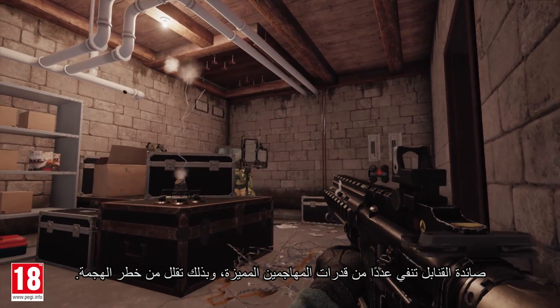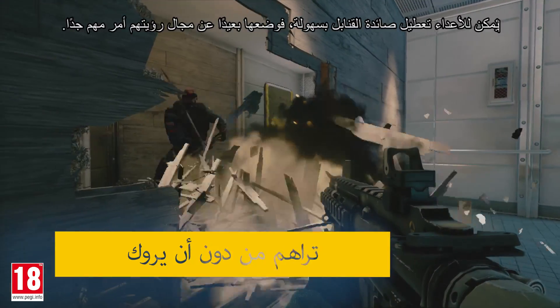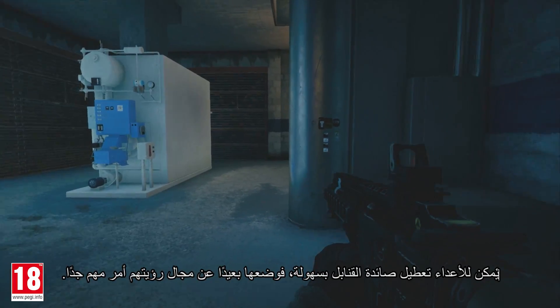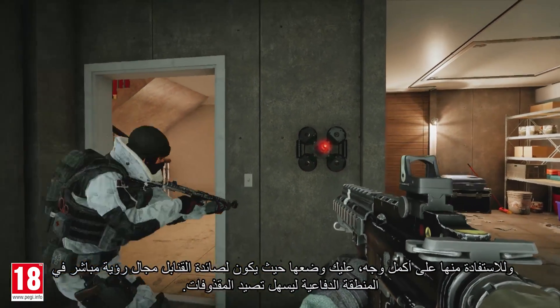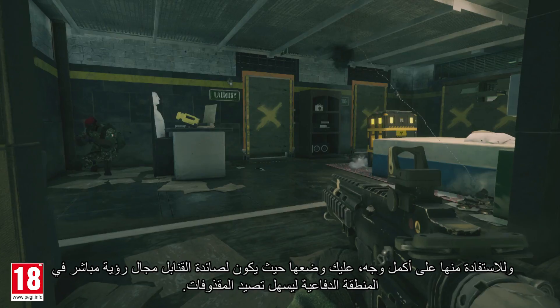The ADS counters a number of unique attacker abilities, taking the sting out of an assault. The ADS can be dispatched easily by attackers, so deploying them in enemy blind spots is crucial to their lifespan. In order to be effective, they must have a clear line of sight inside the defending area to easily catch incoming projectiles.